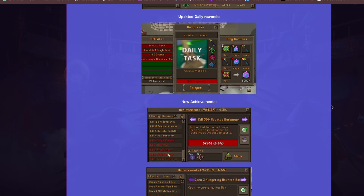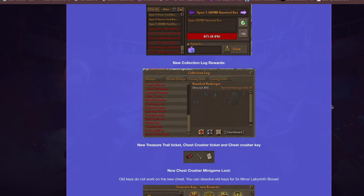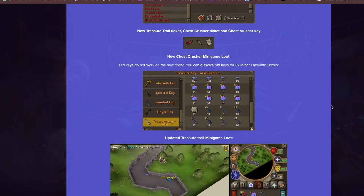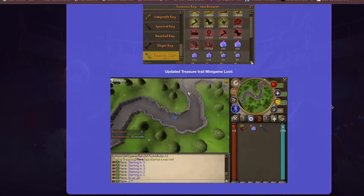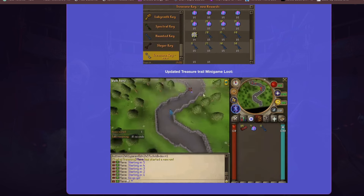The daily reward system has been updated — you can get different items by performing different daily tasks. New achievements have been added: kill 5 Eternal Phoenix, kill 5 Mystery Arc, kill 5 Shadow Hand, kill 5 Rotting Walker. A bunch of new collection logs have also been added for the new bosses, new keys, and new rewards.